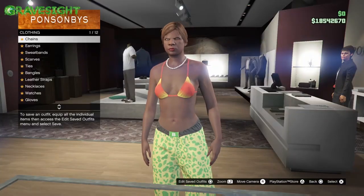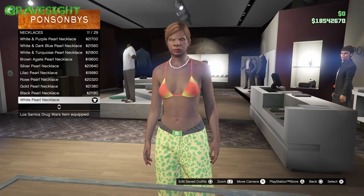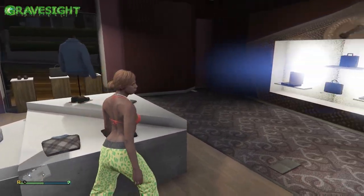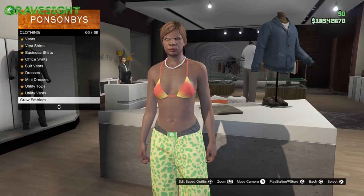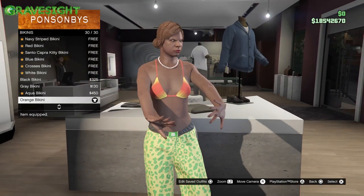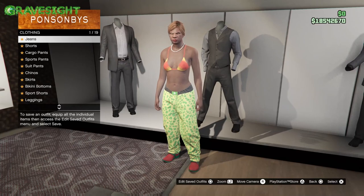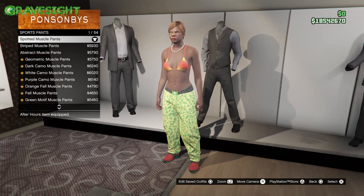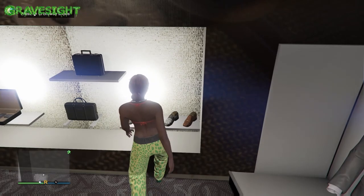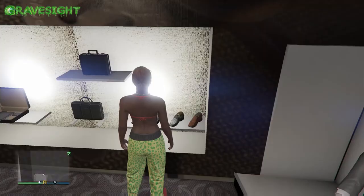We're going to build some outfits. First, go to the accessories section and put on number 11. Then go to the top section, go to bikinis, and put on number 30. Next go to the bottom section and put on number one — those muscle spotted pants, which are like merge pants. Then go to shoes and put on number 47.